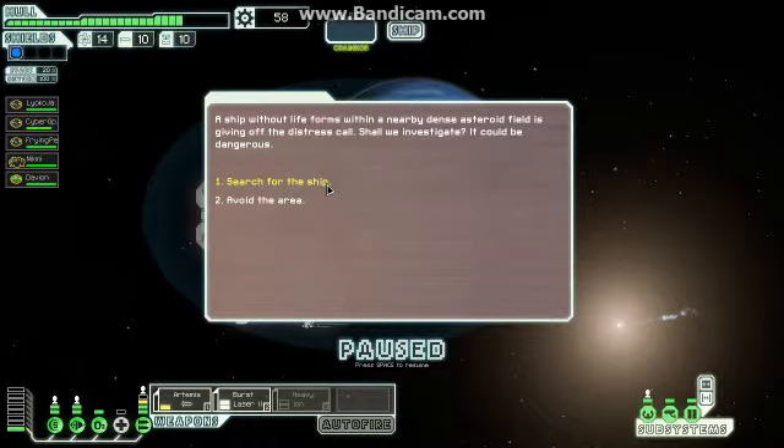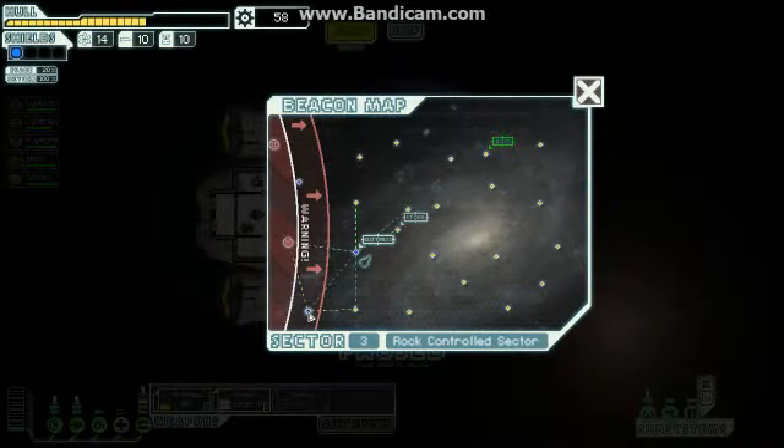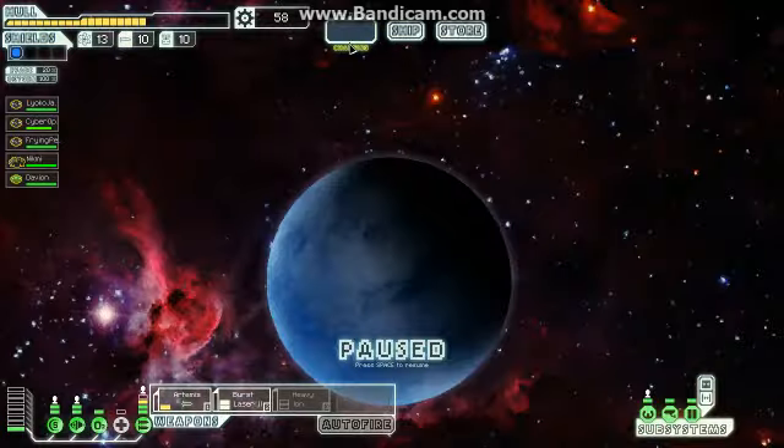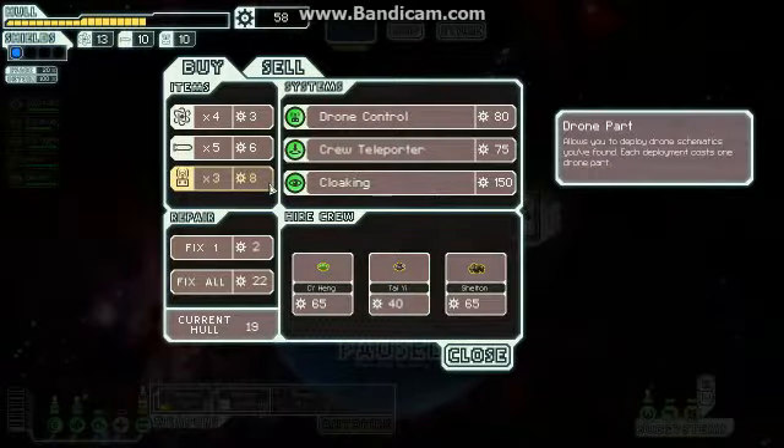A ship without life forms within a nearby dense asteroid field is giving off the distress signal. Shall we investigate? Could be dangerous. Let's search for the ship. You find what appears to be pieces of a derelict ship coated with isocrystal, but before you have a chance to dock, a few asteroids get past your shields and partially damage your engines. You'll have to pull out. We didn't get access. Oh, there's another store here though. We've got to skedaddle.